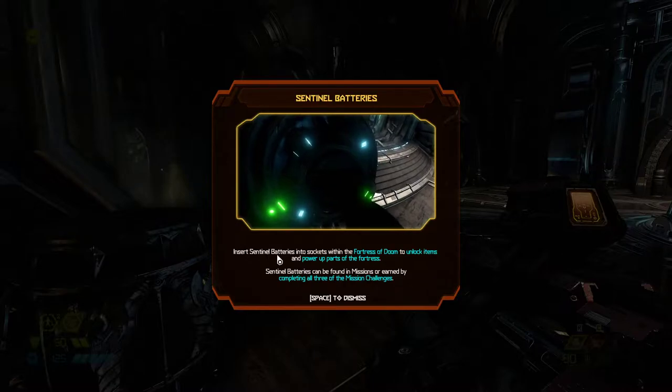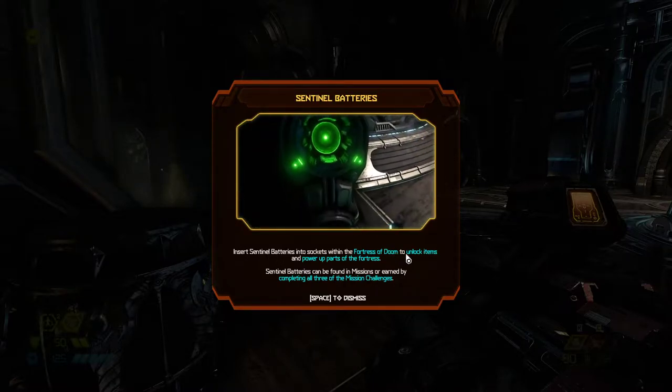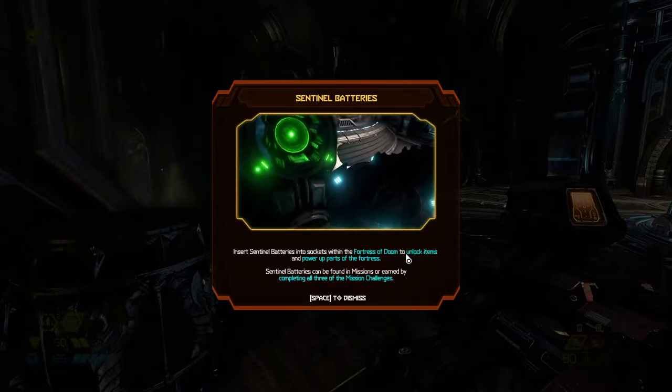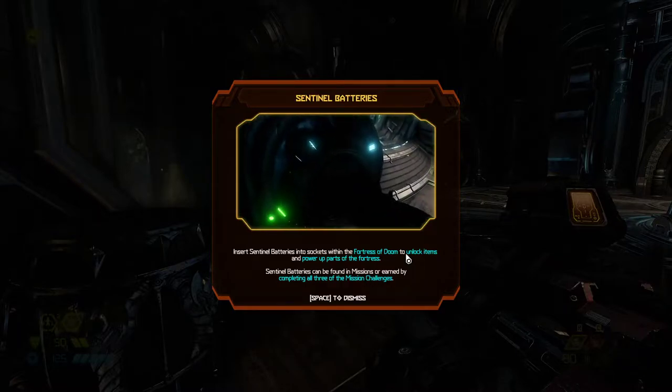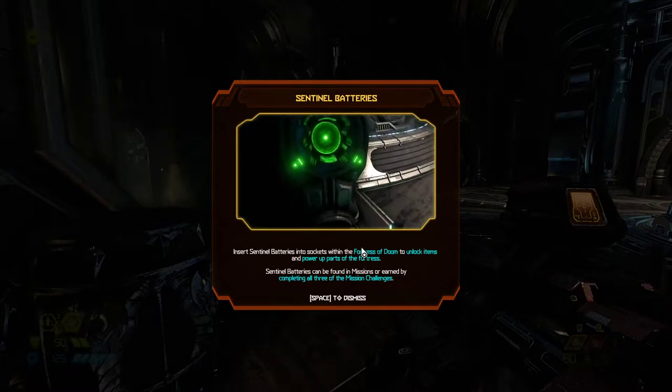Insert sentinel batteries into sockets within the Fortress of Doom to unlock items and power parts of the fortress. Is that our ship? Sentinel batteries... It's the hub. It's a ship. It's a fortress. It's got Doom in it.